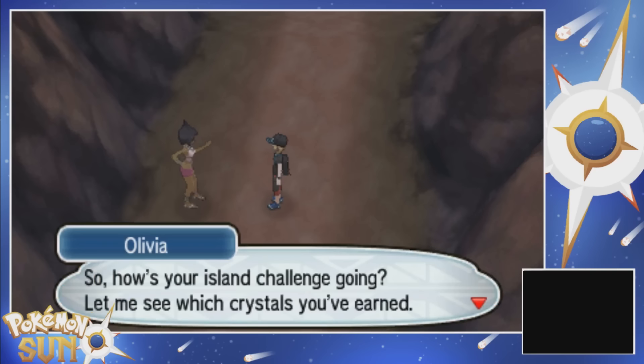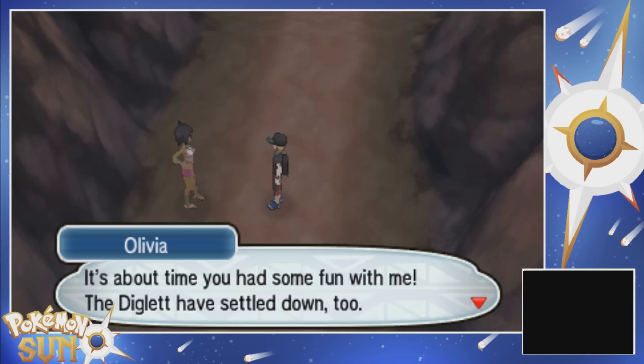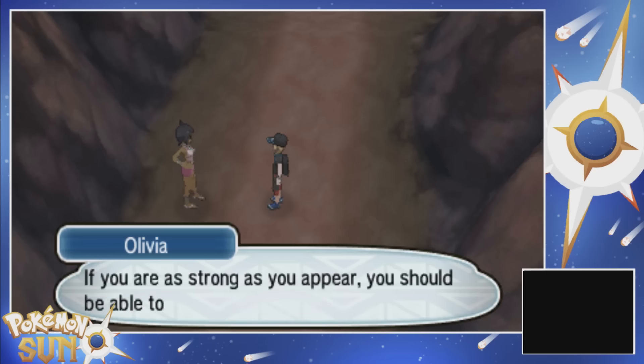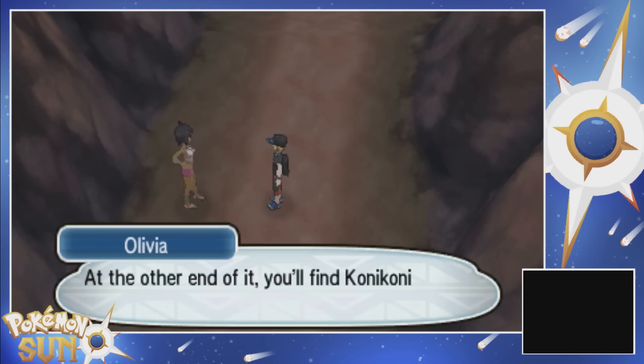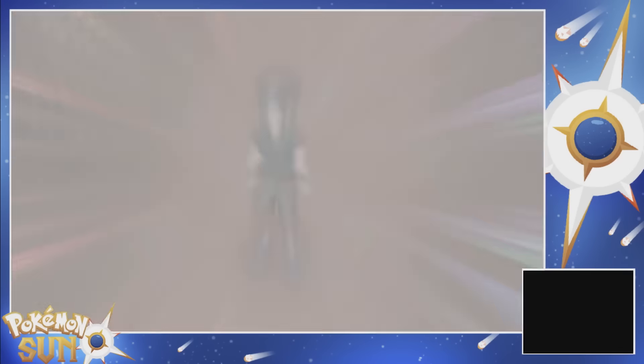So how's your island challenge going? Let me see which crystals you've earned. Look at you, Hayden - nice work. I see you've even passed Mallow's trial. It's about time you had some fun with me. The Diglett have settled down too. If you're as strong as you appear, you should be able to make it through this cave. At the other end you'll find Konikoni City - that's where my shop is. I'll see you there. So we just got to get through Diglett's Tunnel, and then we're probably just going to encounter a Diglett.